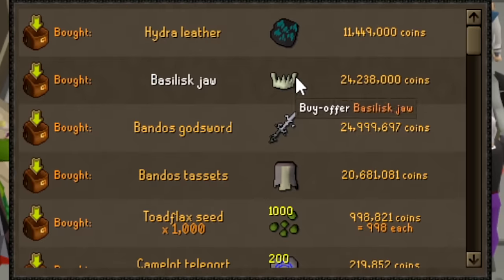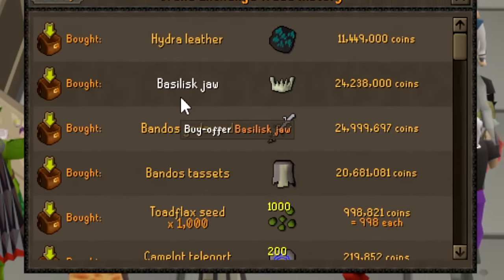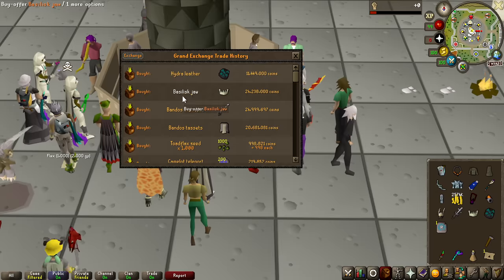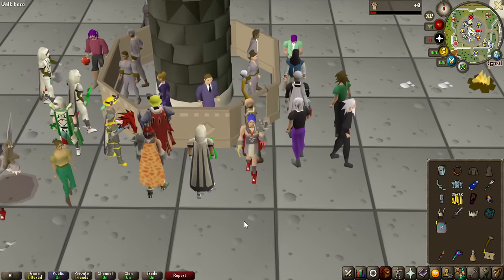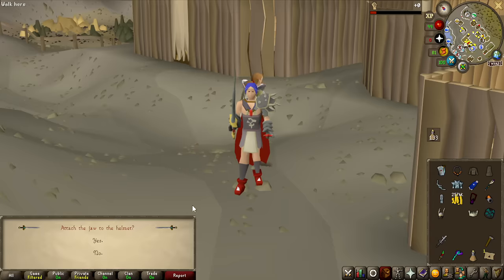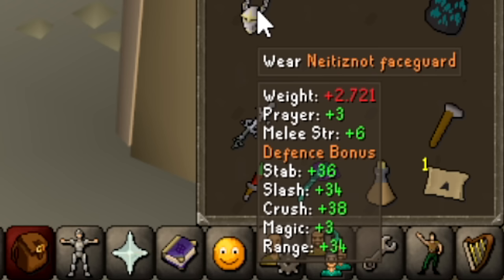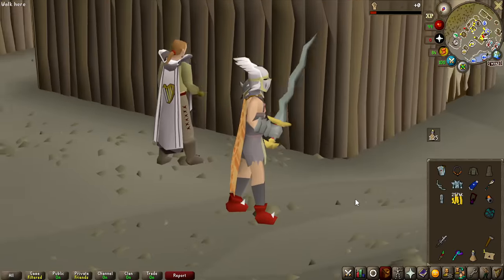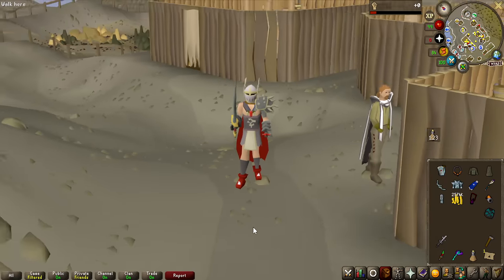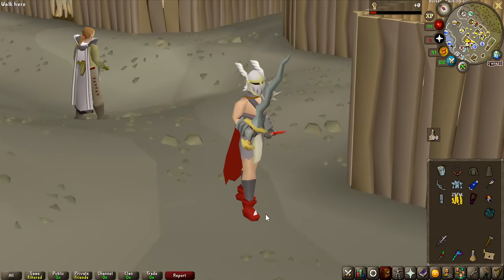I had to make 4 big purchases for this grind: Bandos Tassets, Bandos Godsword, Basilisk Jaw, and Hydra Leather. The jaw and leather we have to craft ourselves. First, we're combining the Basilisk Jaw with the Helm of Neitiznot to make the Neitiznot Faceguard, which gives very good melee strength, prayer bonus, and defensive stats. It looks awesome — basically just an upgraded Neitiznot Helmet — and we were only able to do this because we completed Fremennik Exiles in episode 2.